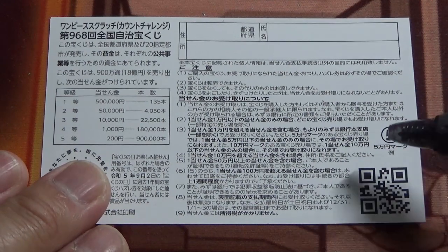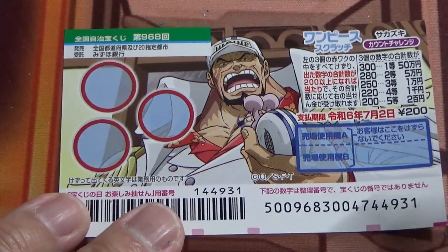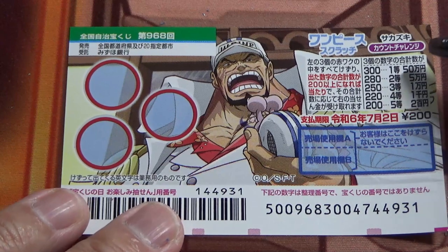Some kiosks will show a sign for 50,000 or 100,000 yen. But for this jackpot — Gojuman — you need to go to Mizuho Bank to cash out.